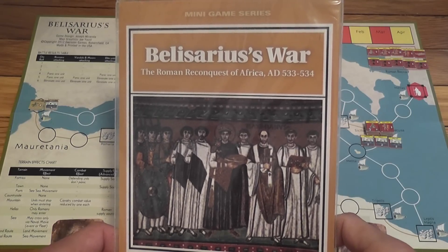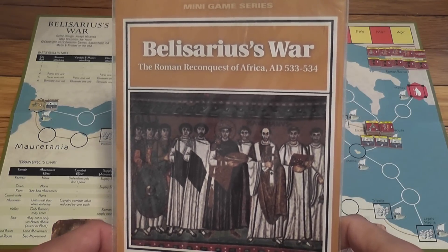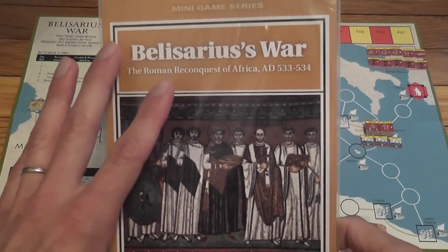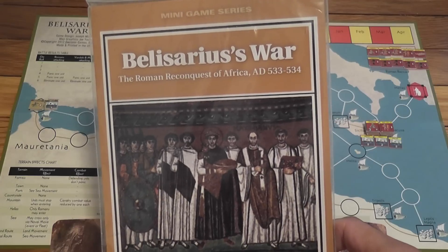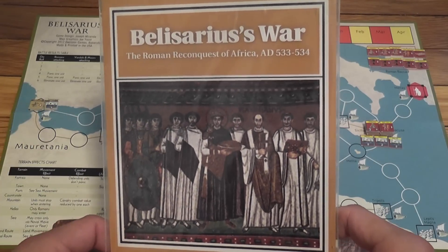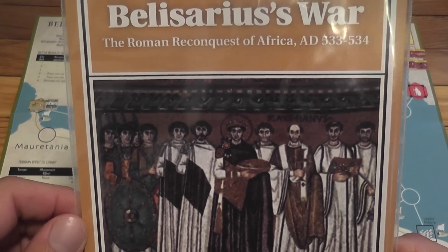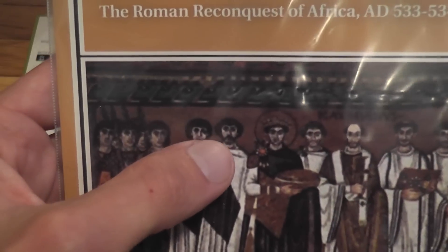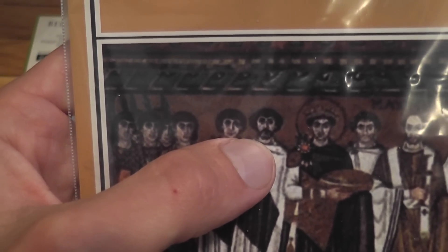Today I want to tell a little bit about Belisarius' War, the Roman Reconquest of Africa, AD 533-534. This is a game that covers the war against the Vandals that was ordered by Justinian I — this guy here — as part of his attempt to reconquer part of the Western Empire. And Belisarius, who is this guy here, was the general that made it possible.